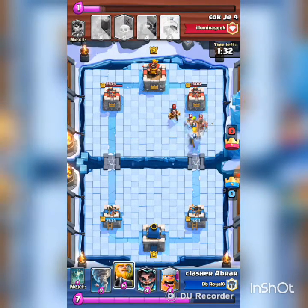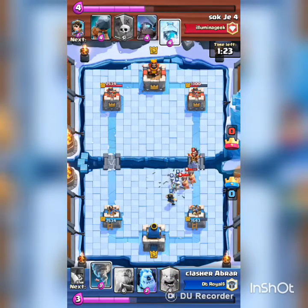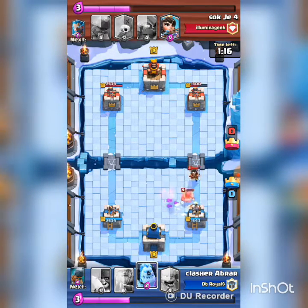Then I used a battle ram to disturb that building but he countered with elite barbarians and electro wizard. I didn't need the barbarians to counter the elite barbarians — I took my electro wizard and tombstones and then pulled them with tornado. He closed off everything and at the perfect time I used the electro wizard.